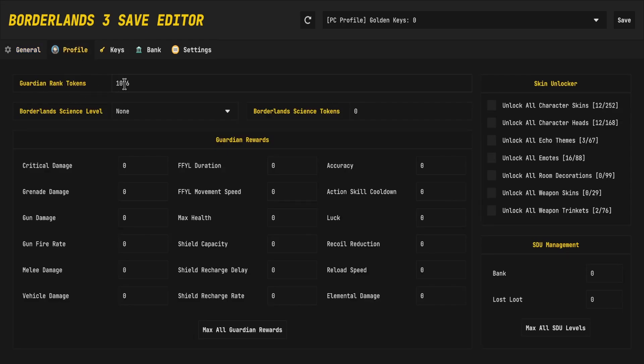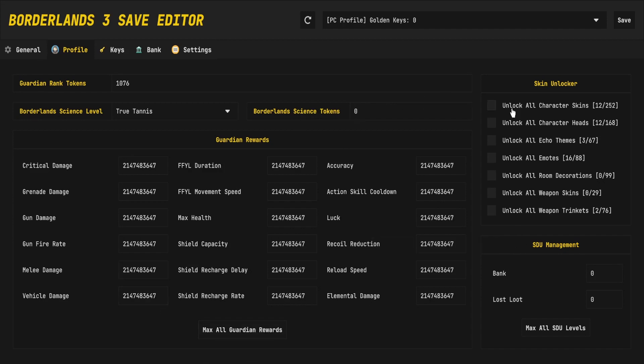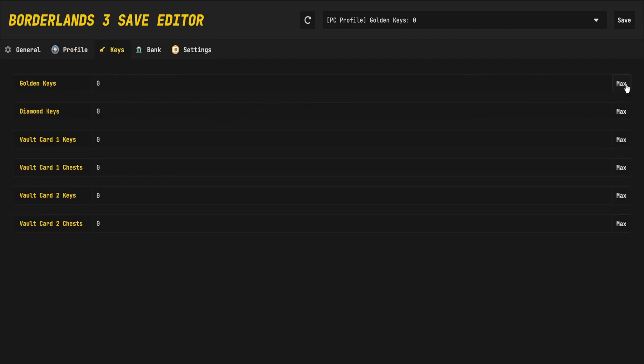We're going to talk about the PC profiles. Here you can change the tokens you have, your science level, and your tokens. You can quickly max out all your guardian rewards, unlock all of your customizations, and max out your bank.